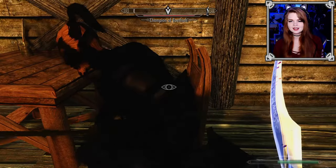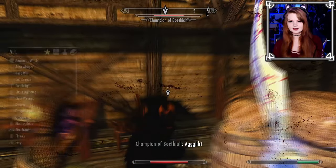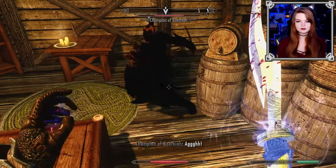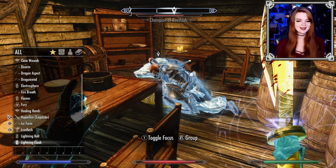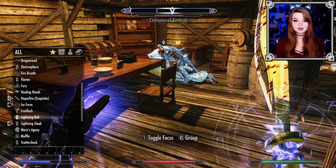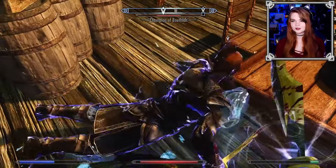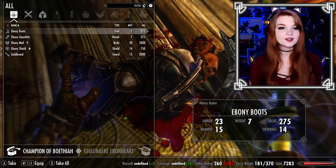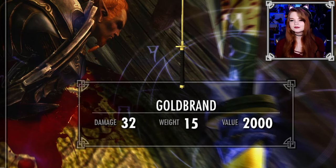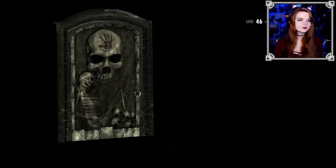He definitely saw us this time. After some fighting — iron flesh on — and a power attack sending him flying, we examine the Goldbrand. It doesn't actually do anything; it's just there for the looks. I don't even want that — it's not good enough to reload for. I wouldn't even put it on my wall. Never mind.